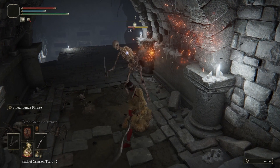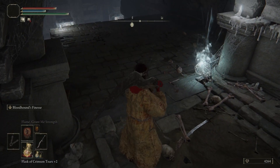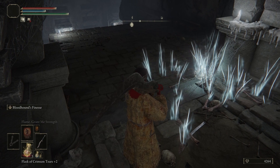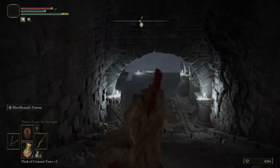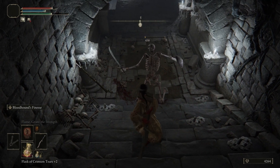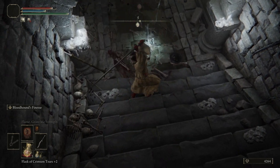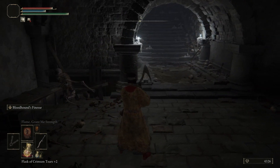Your main enemies in this catacombs are these skeletons. You can kill them once, and if you just walk away and leave them, they'll actually come back to life every single time. So what you want to do is kill them, and then as they're trying to re-animate, just hit them again, and then they are dead-dead. You've got to make them dead-dead.